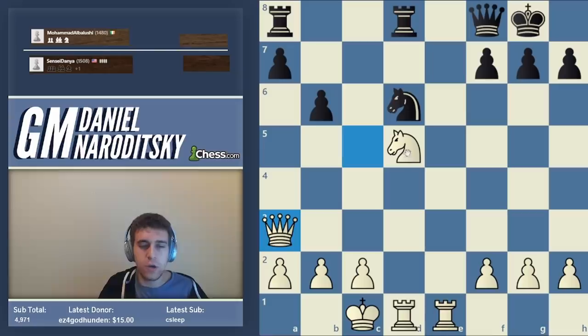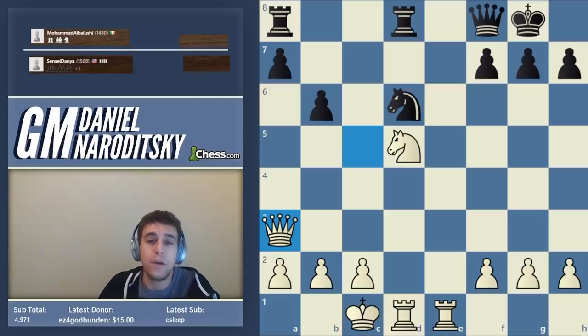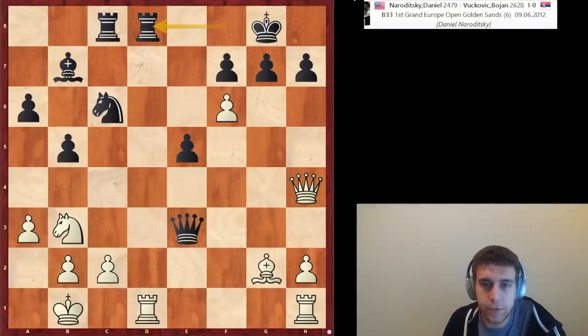I want to explain this notion of using the queen as a supporting actress — or think of it as a war general directing things from behind rather than being in the middle of everything. Sometimes the queen is too valuable to be in the middle of everything, and sometimes it's just not as effective as other pieces at close-quarter combat, which should make sense because the queen is a long-range piece just like the bishop. I have a good example from one of my games — one of my first wins against a 2600+ rated GM, from a tournament in 2012 when I was an IM.